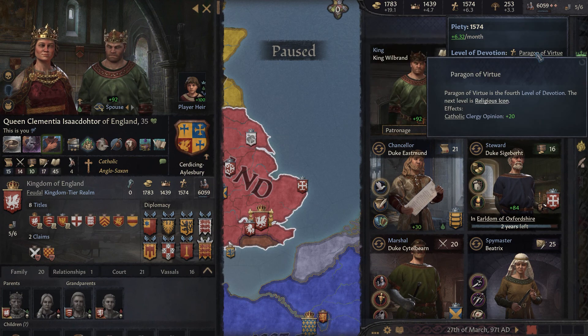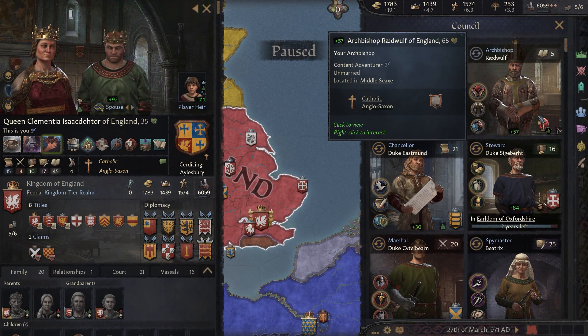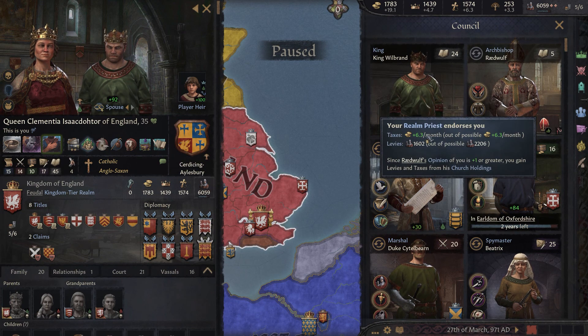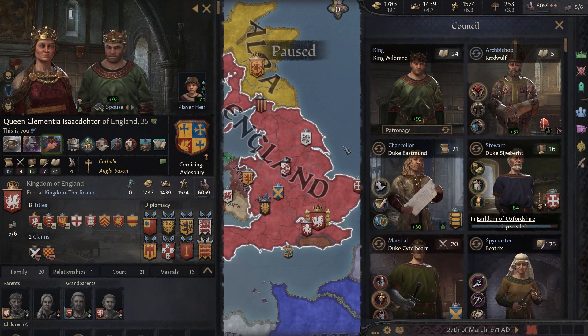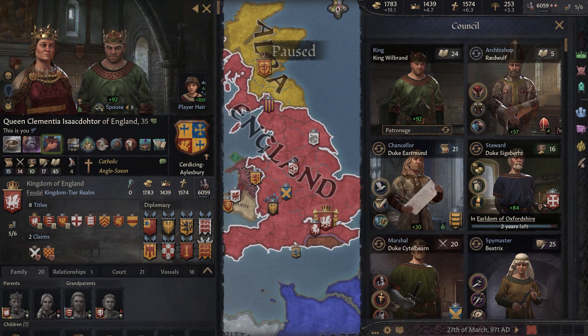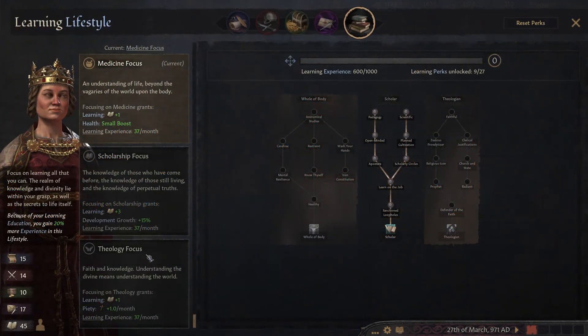Piety also helps increase your devotion level, which improves the opinion of your bishop and pope. You can ask them for gold, and you get more taxes and levies from your bishop. It also increases opinion with other religious characters.